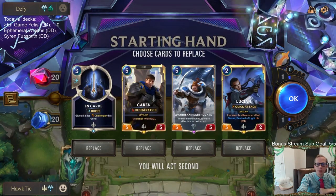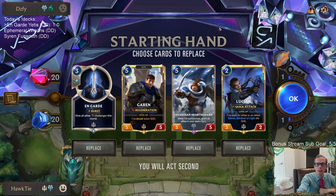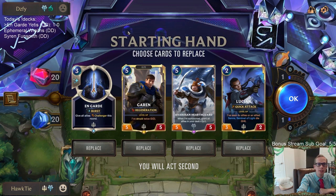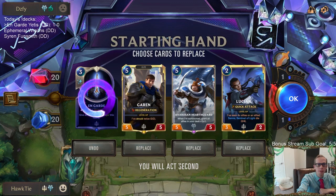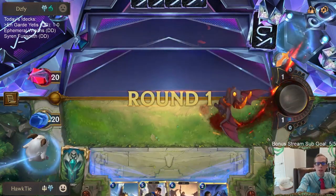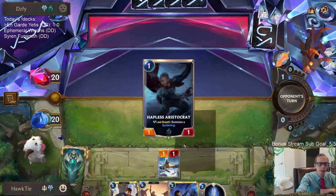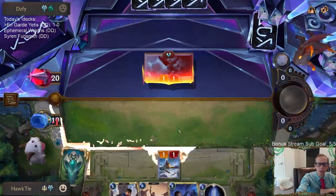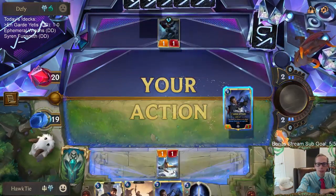Okay, let's see what we got — another Trundle deck, this one with Shadow Isles. We're definitely mulliganing On Guard and just doing the same thing we just did — keep our champions. We got the Omen Hawk to start with. That's a good one. Hapless Aristocrat — that's a bad one. Ouch. Yeah, I think it's best to just keep the Omen Hawk around here where we can give Omen Hawk Challenger to something that's pretty scary.